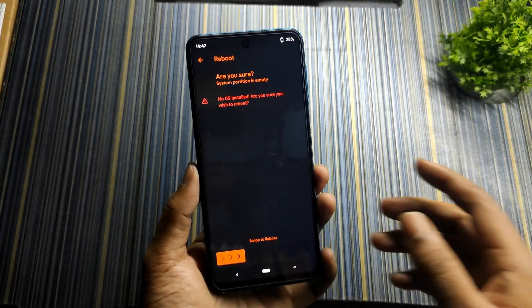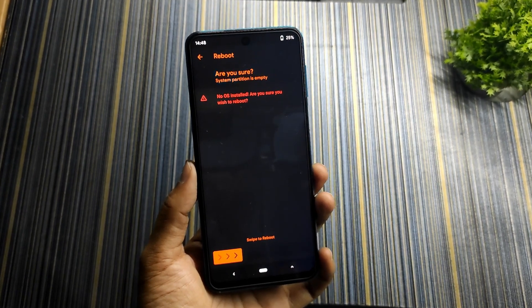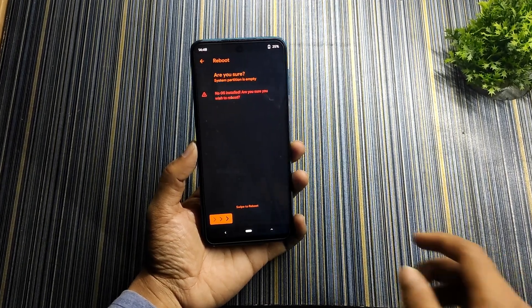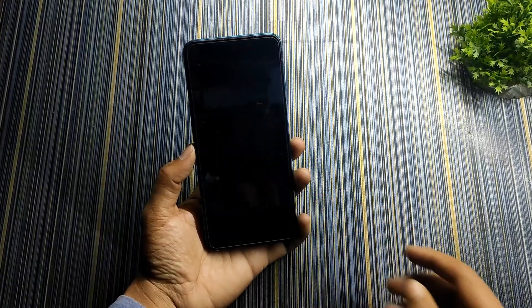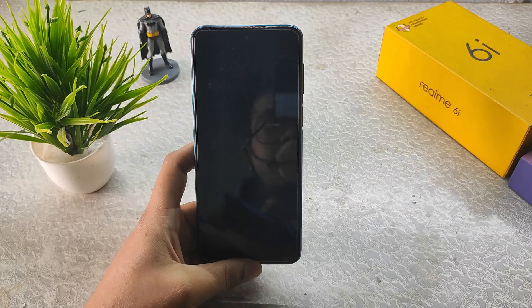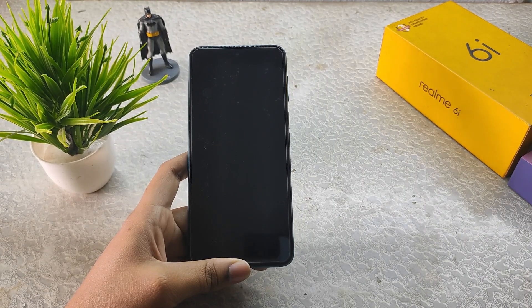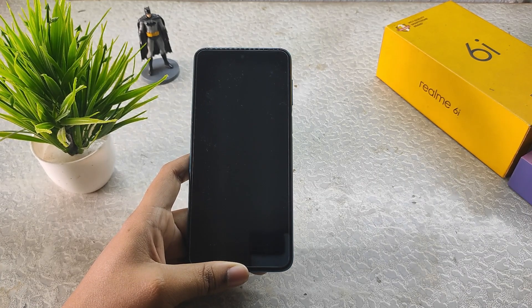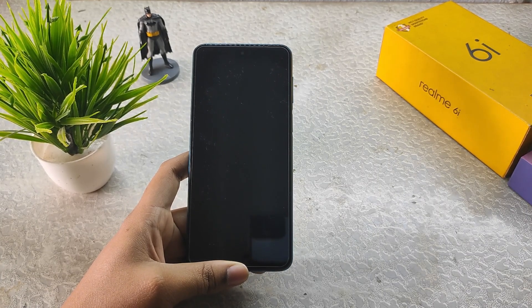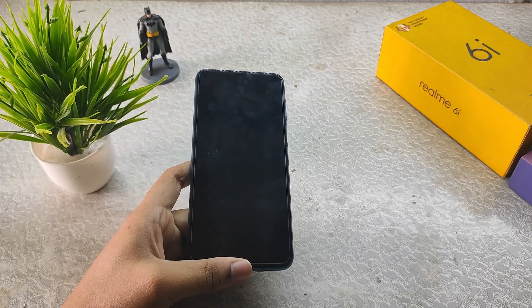When flashing is complete, go to Home, format data, type 'yes,' then click Reboot System. Note: after flashing and formatting data, it may show 'No OS Installed' — avoid that warning as it's just a bug in the ported ROM. If you got value from this video, please like it, and if you're new to my channel, subscribe. See you next time!